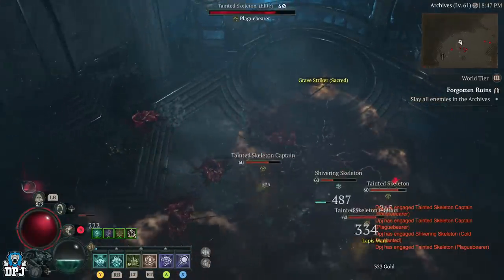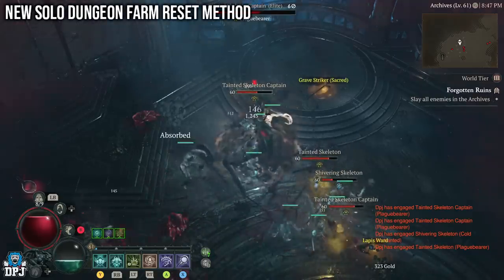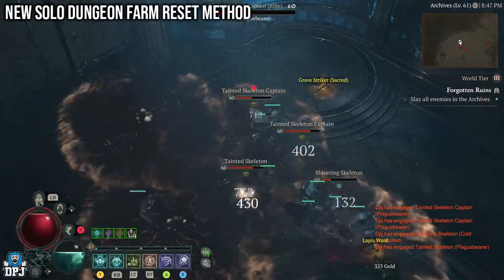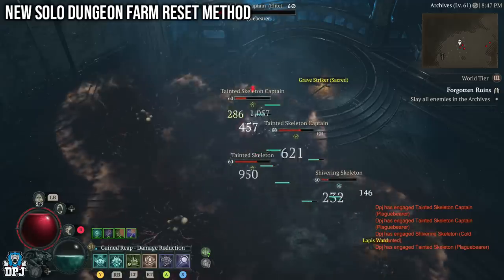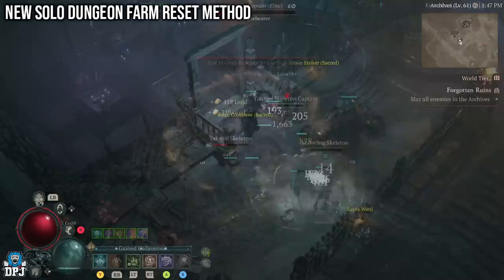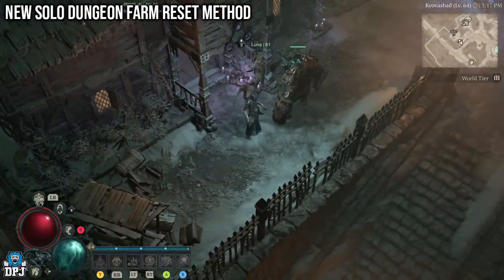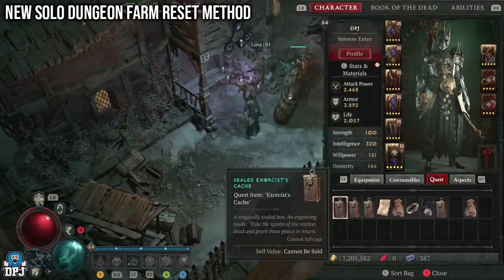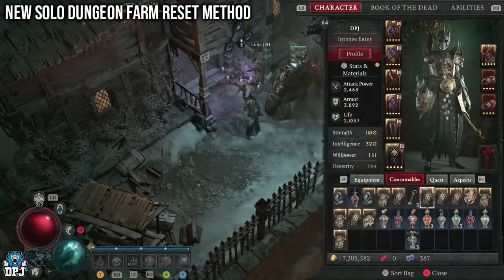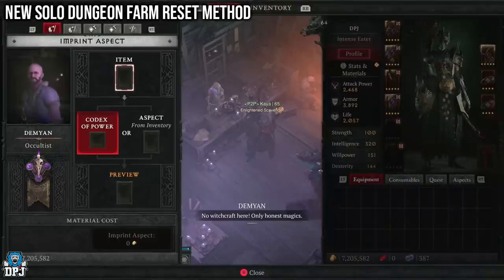There is a new dungeon reset glitch for solo players. We all know the standard dungeon reset method: if you are in a party after the dungeon has been farmed, the party host leaves from the social menu, spawns outside, invites his party back in, and you re-enter — everything respawns. For solo players, you previously had to leave the dungeon, quit to the main menu, load back in, and re-enter. All enemies would have reset.